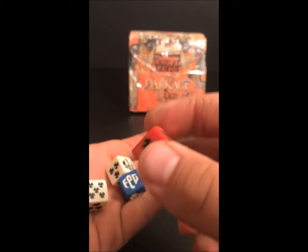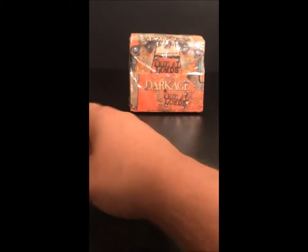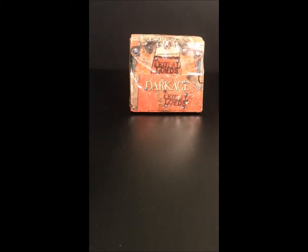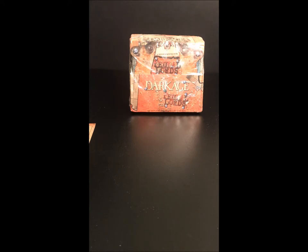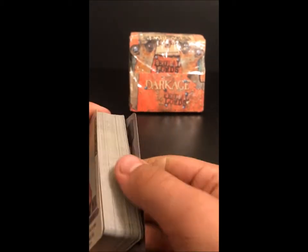Got the dice here - they have the FPG symbol. Got one red, one blue, and two white. There's the rule book, and here's the deck sticker - just the card back. And then we got the deck. These cards are really nice quality too - nice card stock and a really sleek feel.